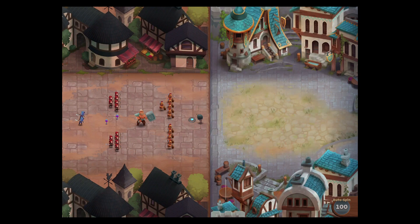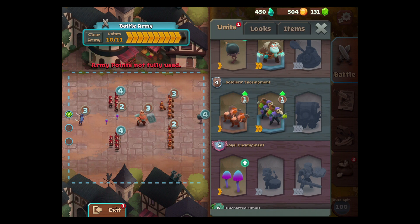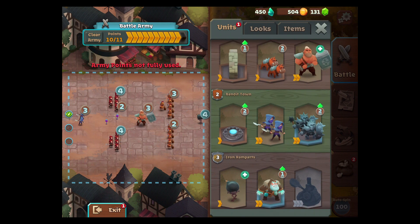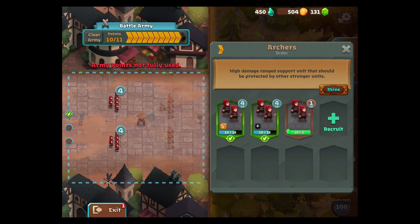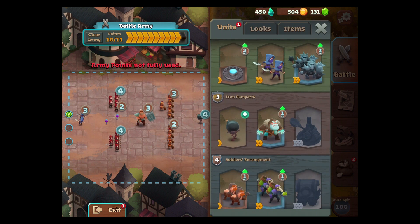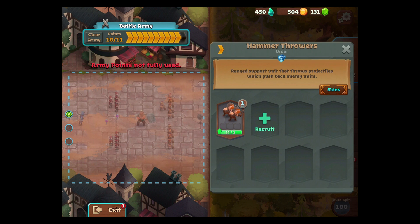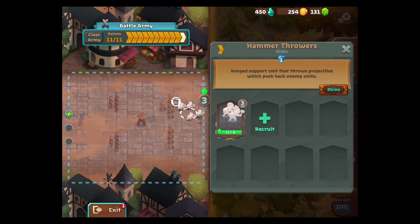We're going to turn off the auto-spin. We lost some trophies but that's fine. We'll do the hammer throwers. Mine troops are so good. Can I upgrade my archers appreciably? I could get some more archers - we have the warhounds which are decent, they're also level two. I'll try these guys, why not - we can upgrade them appreciably as well. I think we'll start them out right by the mine troops.